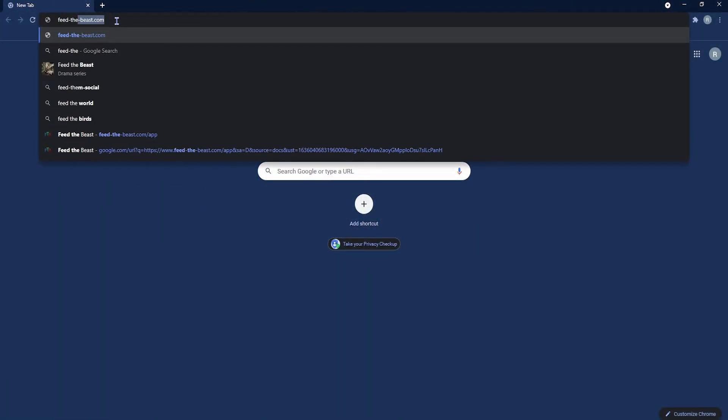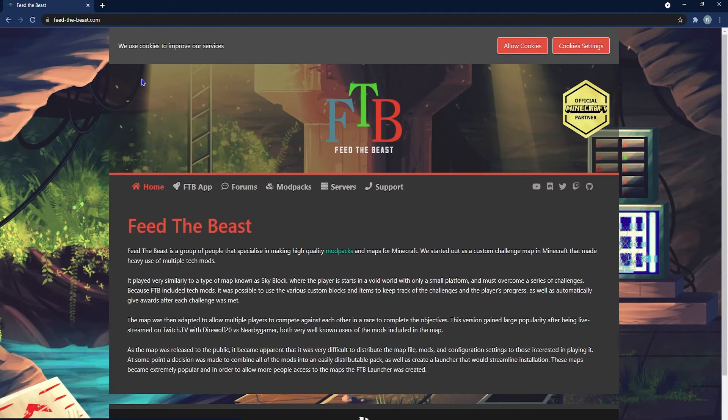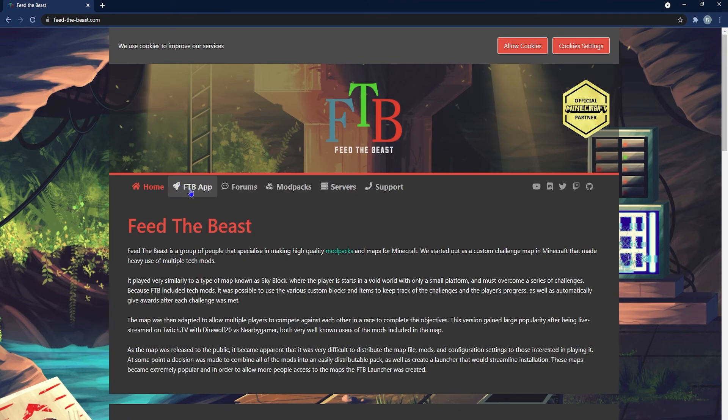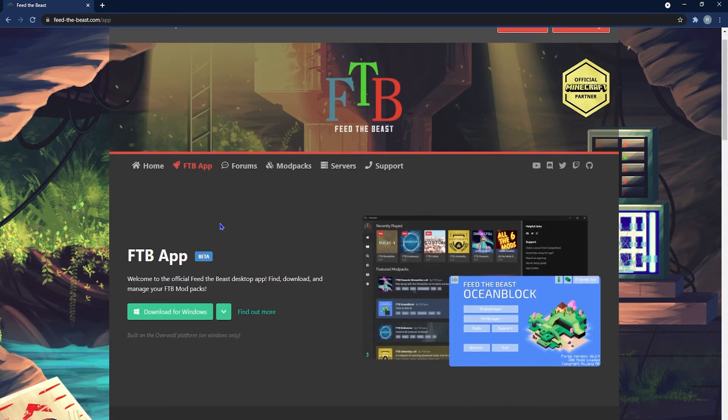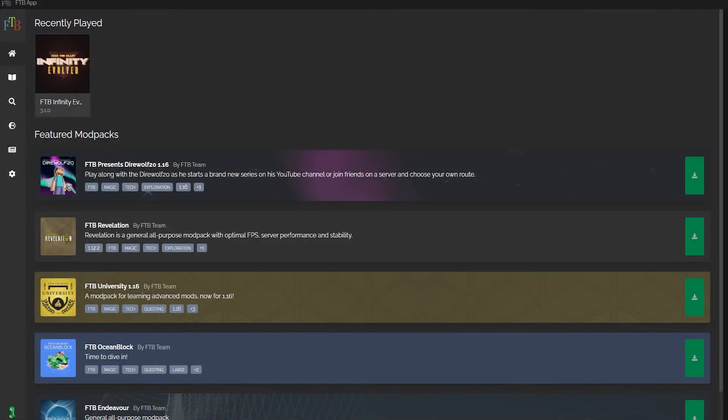To install it on your client, you'll first want to head to feedthebeast.com and you're going to first install the Feed The Beast launcher. You do need this in order to run it on your server, by the way. So once you're at this page, you're going to go ahead and click the FTB app button and you're going to select the download for your operating system.